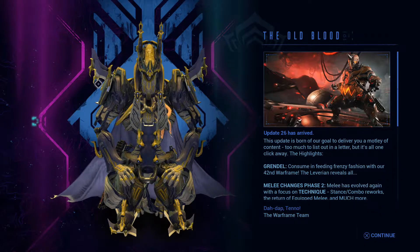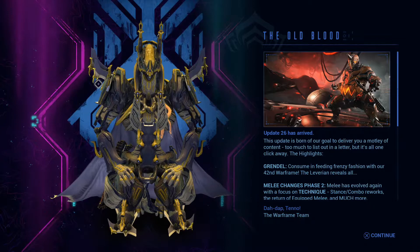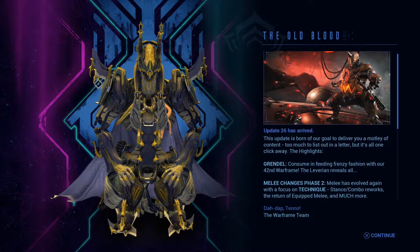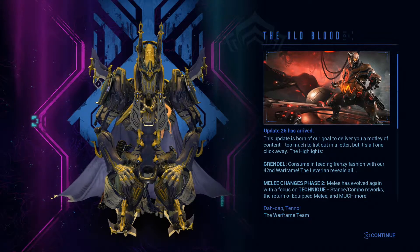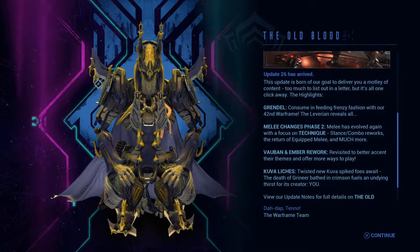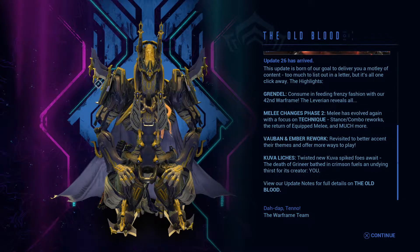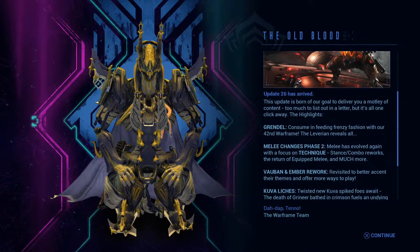So here we see the Old Blood. Update 26 has arrived. This update is a mainline update, of course. We get Grendor, we get Melee Phase 2 changes, Bulb and Ember rework, Kuva liches, and yeah, we get all this stuff — and more than that, actually.